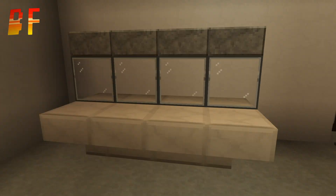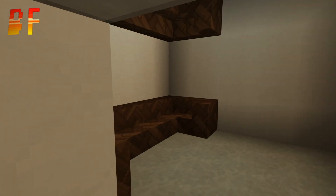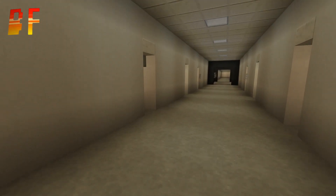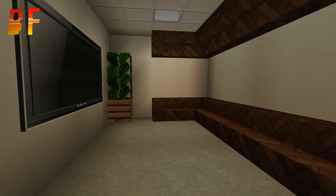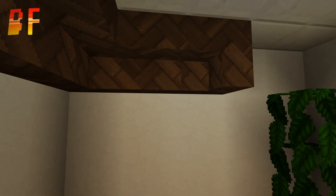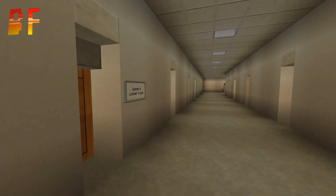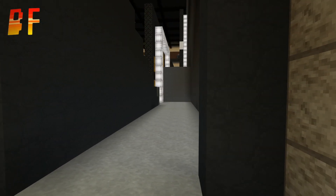If you've already seen my Extreme Rules setup, it's the exact same. Here we have some catering areas, and then all the locker rooms are the exact same — you've got a locker room with a TV so they can see what's happening during the show, and a nice little plant for decoration. Just down here we have the men's and women's locker rooms. There's a TV, some bushes, and seating area where they can change. These are the locker rooms for those who don't get their own private locker room.